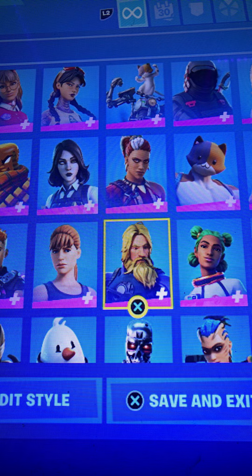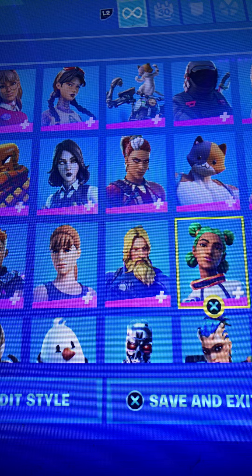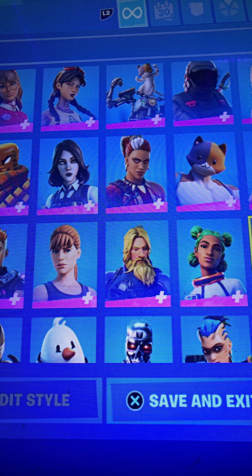Sarah Connor — 9.5 out of 10. Scuba Jones — 8 out of 10. Siona — 7 out of 10. Skull Squad Leader — 4 out of 10.